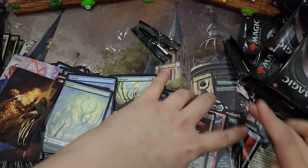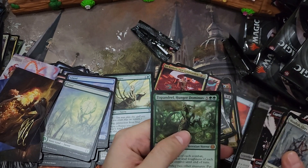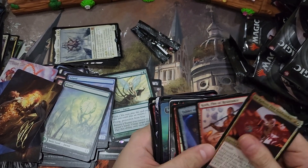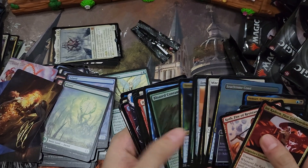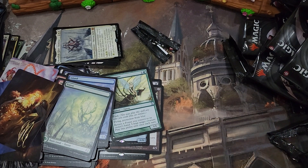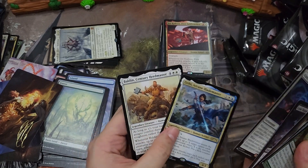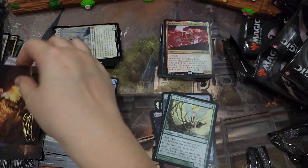So recap — we got a Mondrak, a Luka, a Capricious Hellraiser, a Drippin' Nod, and a Zopandrel — five mythics for the box. We did get a bunch of foil rares: a Venser, a Sea Chrome Coast full art, a Red Sun's Twilight, and the Unctus Grand Metatech. Unfortunately no Rot Priest. And from the list, we got two cards from the Street Fighter in-universe version. Oh, and I completely missed it — this was a signed art card. So that's it, thanks for watching, bye!